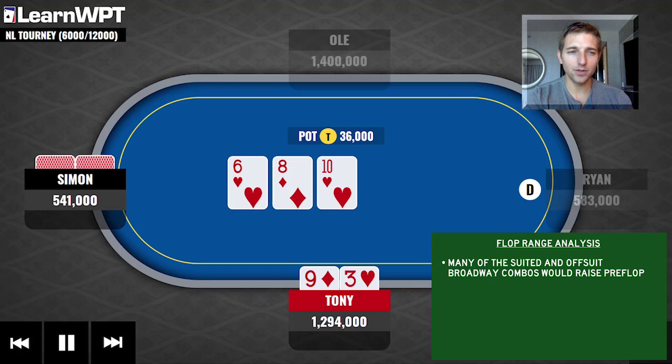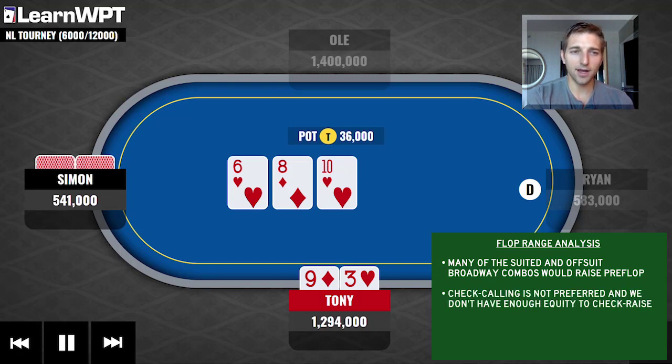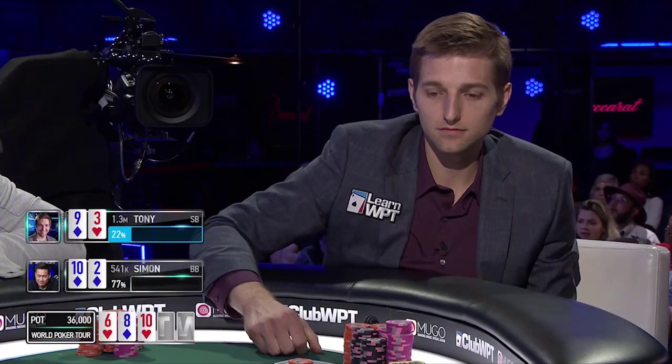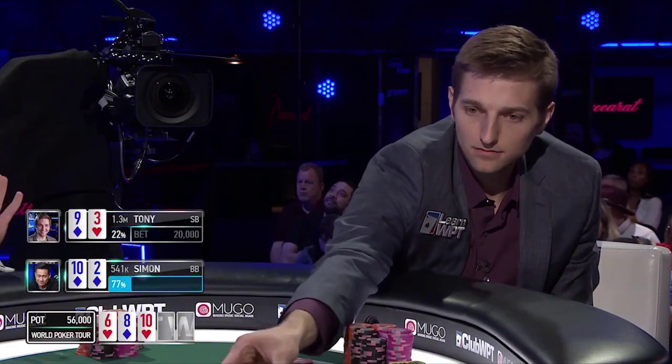It's nice that we have a gutshot, but we can't really check-call this hand. I don't think we have enough equity to check-raise — maybe if we had a nine with a backdoor flush draw we'd mix in more check-raises. But as it is, I'd prefer to just bet here, and not even bet always. We should probably still be randomizing, betting most of the time but not always. In this version I bet 20,000.